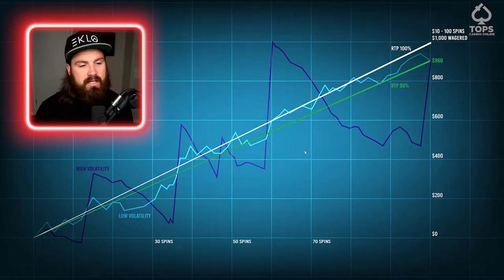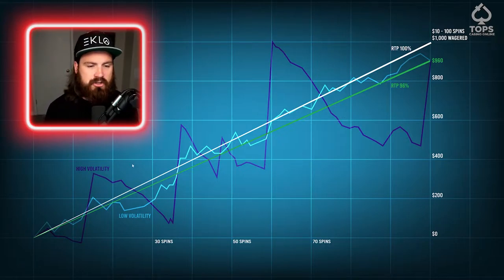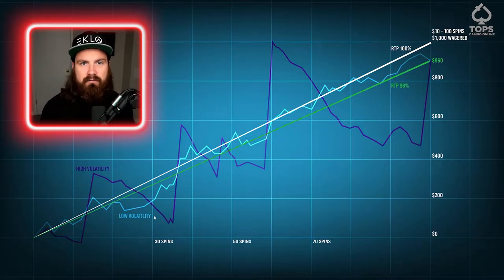Where things get interesting is I have the purple line, which is emulating a high volatility slot machine, and I have the blue line, which is more of a low volatility slot machine. Volatility is how often a machine pays and the size of the payments. If it's very high volatility, you're going to have fewer and farther-apart wins, but when you do win, they're going to be bigger. Low volatility, you're going to win back your wager a lot — small wins of 2x to 10x — and you're also going to have less dry spells, but you just don't have that potential upswing like in a high volatility slot.